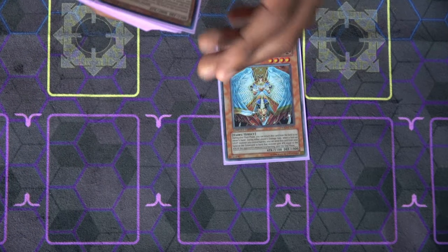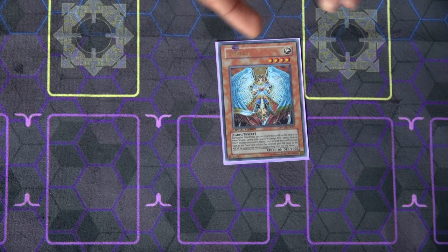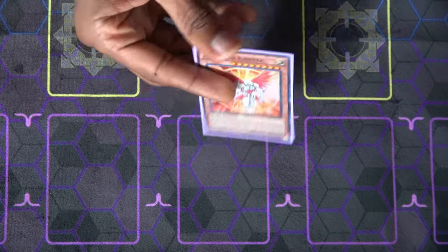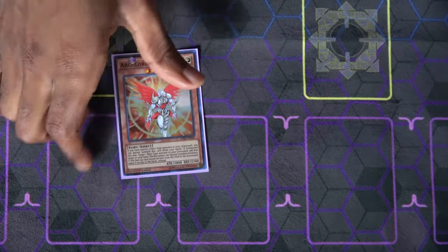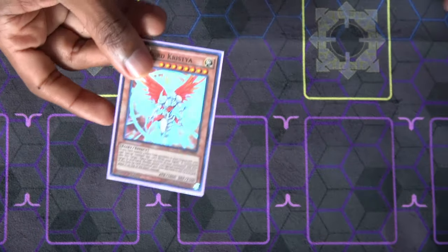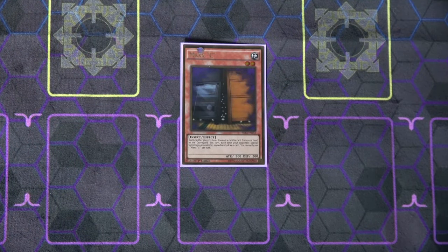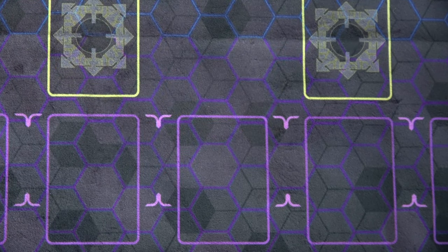Then we've got a couple of miscellaneous fairies. Honest can protect your monsters in battle by giving them an attack boost, and it's searchable as well. Archlord Kristya — you can summon it when you have exactly four fairies in your grave, which is pretty easy to do, and it's searchable by Benton. If you get this out alongside Herald of Perfection, your opponent basically is hopeless because they won't be able to special summon at all and can't even summon a Kaiju. So having Kristya plus Herald is usually GG. And then Maxx C — I contemplated playing Herald of Orange Light but figured Maxx C should probably be banned anyway, so I'll just play it until it is.